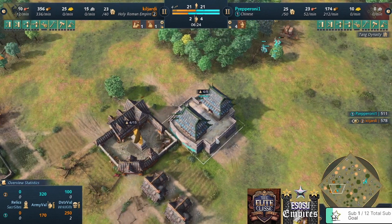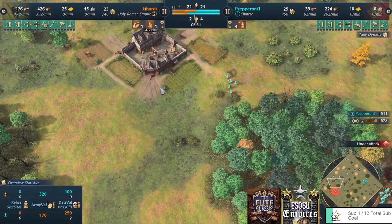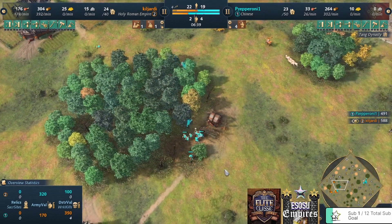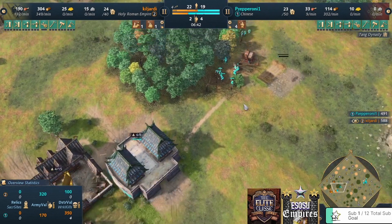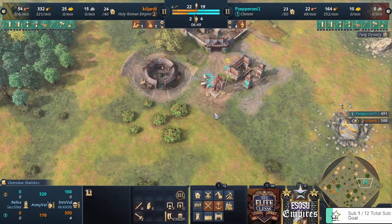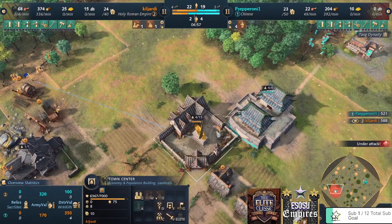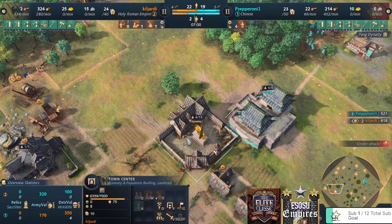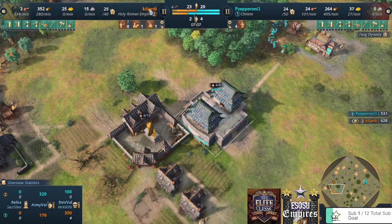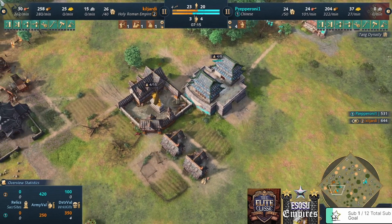Villagers looking for that second TC and they find it — archer range being built. The Chinese player lost four villagers. Mr. Merlin in a bad spot — he has only about five villagers on food. Remember Killjardy is effectively on one TC right now because the forward one isn't working, and he has four villagers idle inside not wanting to lose them to Barbican fire. This strategy will not be possible on the next patch — it's actually being cancelled, prohibited by the developers.